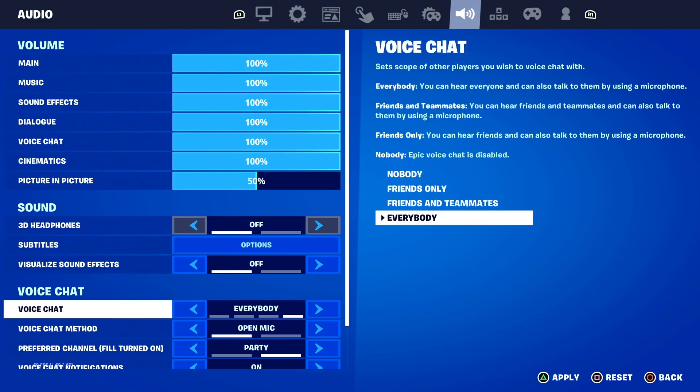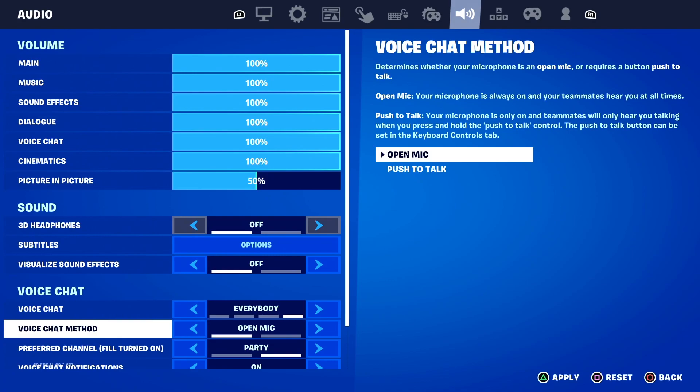Then go ahead and select 'Everybody' for your voice chat setting. Make sure to select 'Everybody' — when you do, you can hear everyone and can also talk to them using your microphone. For voice chat method, make sure to select 'Open Mic.' When you select Open Mic, your microphone is always on and your teammates can hear you at all times.